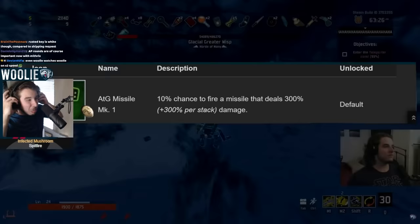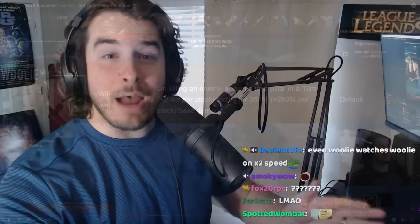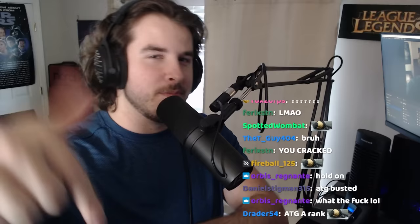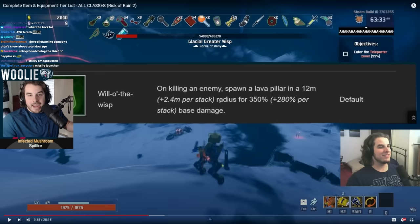ATG Missile Launcher — A tier. Not S. Only because it doesn't give you increased chance to fire per stack. If it did, it'd be one of the best items in the game. But it gives you 300% damage per stack. This is because of how OP Sticky Bomb was — that's the only reason. 10% chance for 300% damage... look at Sticky Bomb. What I didn't know back then — or didn't mention — is that ATG missiles could proc other items. I don't know if that was common knowledge back then, that ATG itself had proc coefficient. A tier for ATG with old Sticky Bombs — that's kind of fair, honestly. Sticky Bombs were just that OP, man.